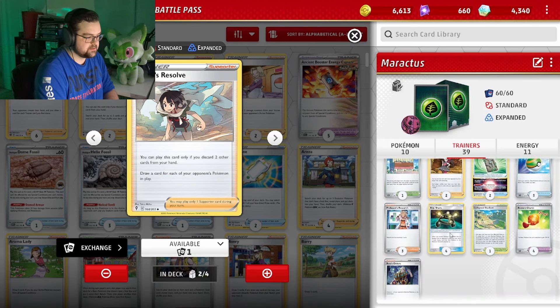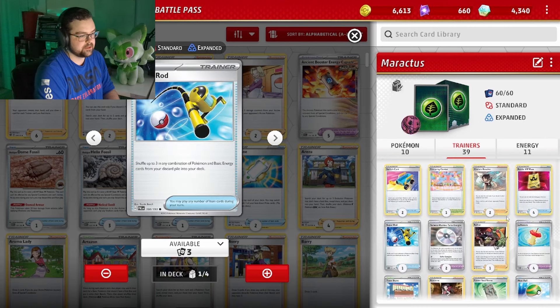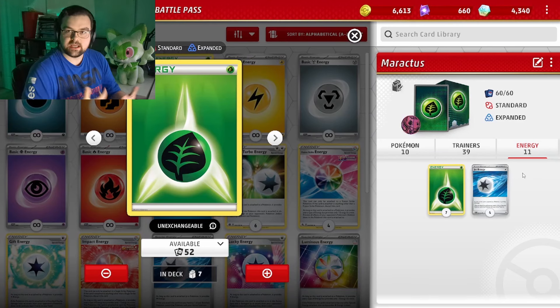And yeah, that's pretty much it — three Nest Ball, Collab Stadium for basic uses, Super Rod, and seven Grass energy. So that's the deck. You can see it in action in approximately a couple seconds, so let's go take a look, shall we? See you there.